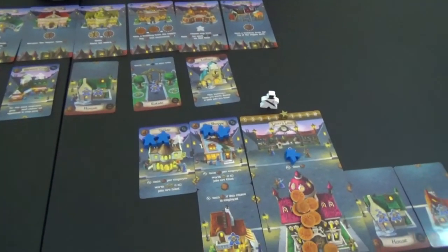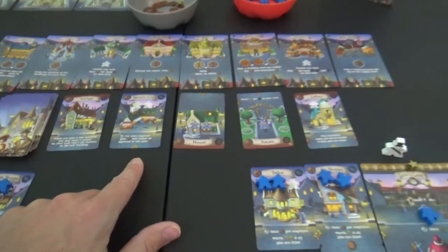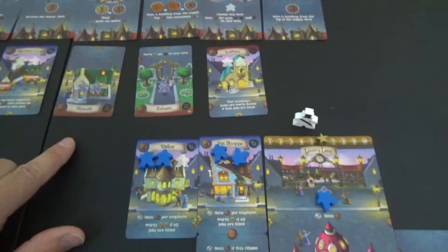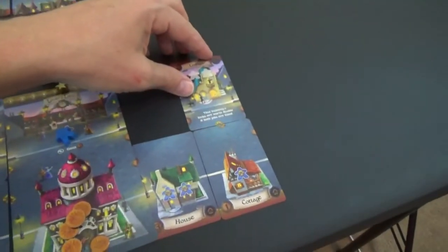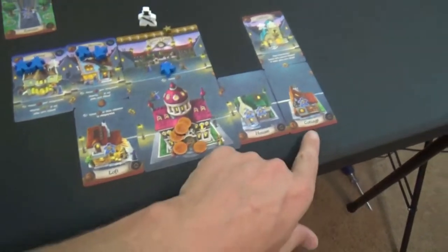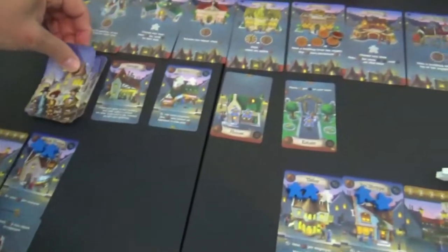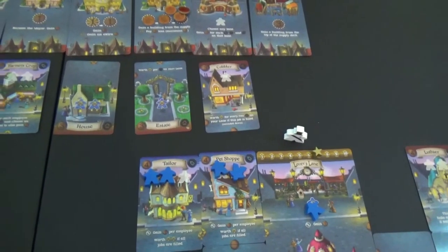We need more jobs. For each employee, gain a coin and choose an opponent to also gain a coin — well, I don't want them to get a coin. Maybe we do this one. We've got the money for it. Should have done that one first, but it wasn't out yet. We should grab this one — let's grab four coins and place it there. That gives us a victory point. Now we've got to get some people to work. I've only got one person — I just bought that and didn't put a person on it. You guys are supposed to remind me.